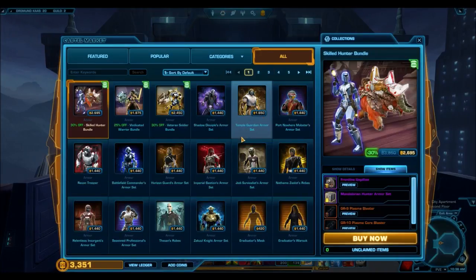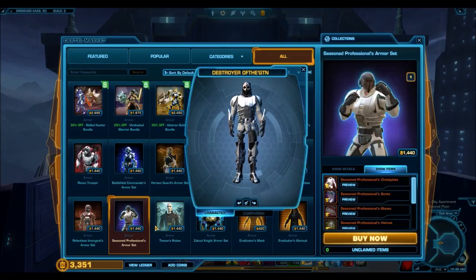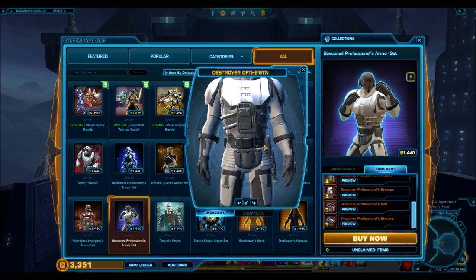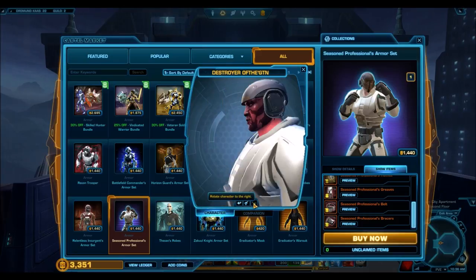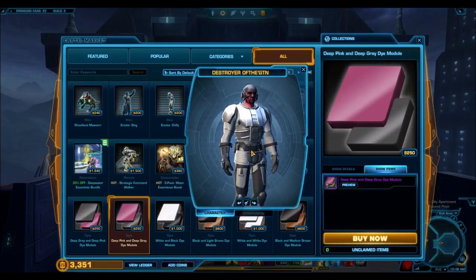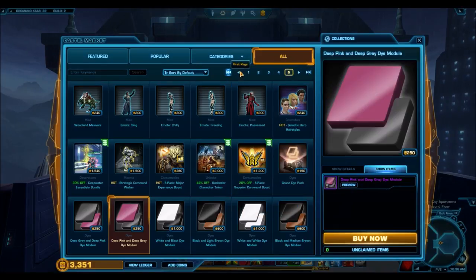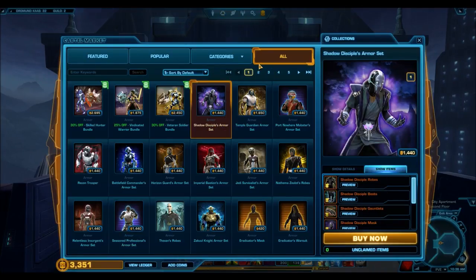The other direct sale is the Seasoned Professional. This was datamined a while back and it took Bioware a long time to actually put it in the game. Nothing too special about it - the only cool thing is the helmet has a visual effect where the visor comes down when you activate your weapon. I'm not entirely sure what this armor set is based on. It looks a little similar to clone training armor from the Clone Wars TV series. I would say ignore this one.